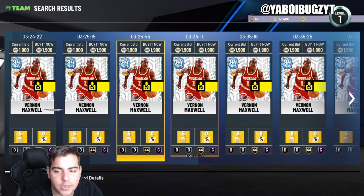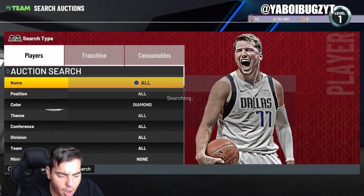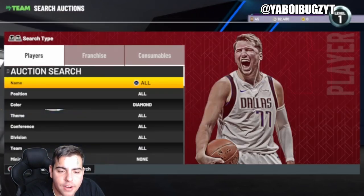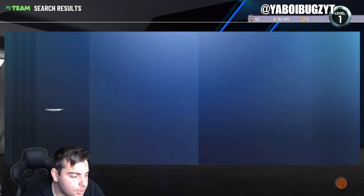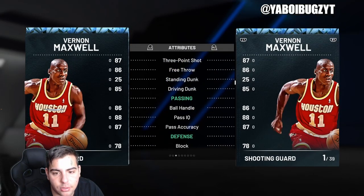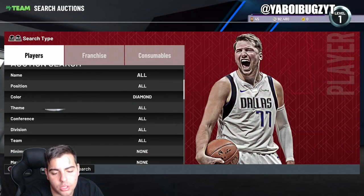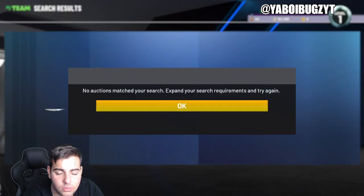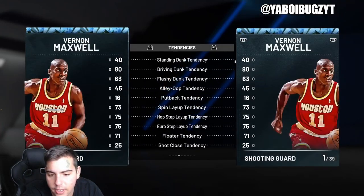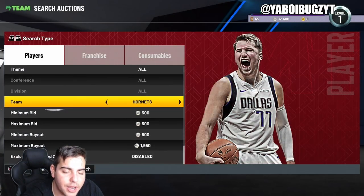I was talking about Verdant Maxwell — he's an elite, amazing investment in the diamond tier. I just bought him for 1,700 MT. Look at his stats: 87 overall, amazing mid-range, amazing perimeter defense, 44 gold badges, 6 Hall of Fame badges — this guy's a goat. If you can snag him for 1,800 MT now, when he's out of packs next week he's gonna be 33k. He's not heavily produced so he's an amazing investment.